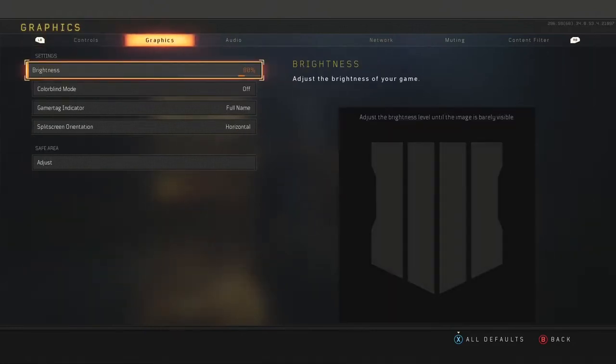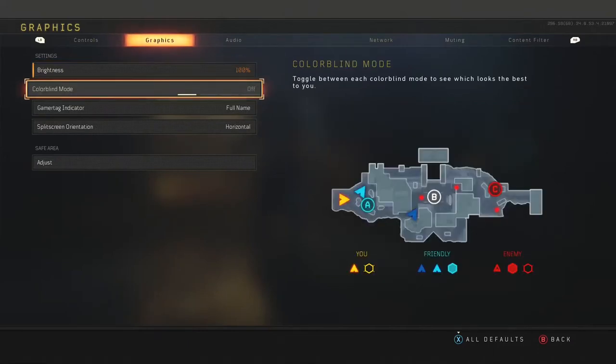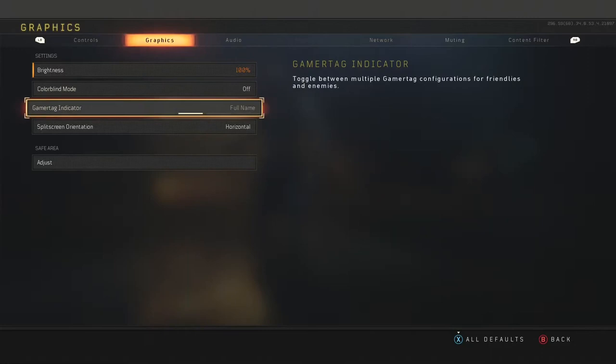Now moving over to graphics, I have bumped my brightness from 70% to 100%, mainly because of Hacienda, the nighttime version of the map. It does help a lot with darker maps and helps you see better. Moving over to colorblind mode, I do keep this off — I know people turn it on, but I just prefer it off. That's just preference really.